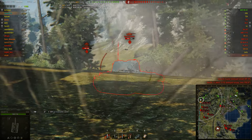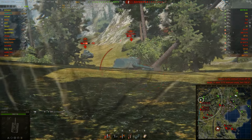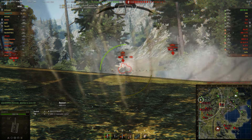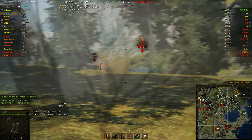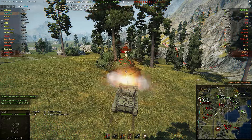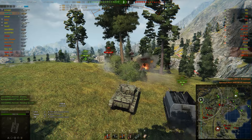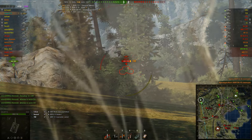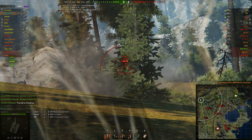I tried to do a return shot and bounced off, but in the meantime I'll focus on this BDR. My turret armor will stop all their shots so I don't need to worry about them — only about the arty. And if you shoot in the gun mantlet or right next to it you can actually penetrate this tank pretty easily. So that's the tier 7 tank dispatched.